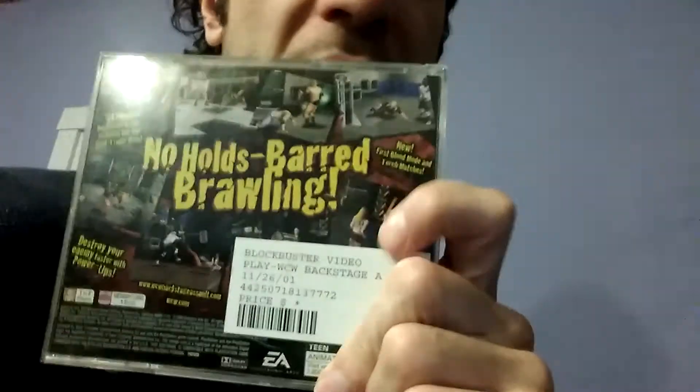Here's WCW Backstage Assault — a wrestling game. I can't say too much about it, but I kind of like wrestling games, particularly the N64 ones. Here's Wheel of Fortune — oh wait, I already have the second edition. So I guess here's the first edition; got it for basically nothing. Who Wants to Be a Millionaire Second Edition — I've actually played the PC version of Millionaire way back in the day. I think they're fun games. Also Millionaire Third Edition, which is basically the same thing with more questions.